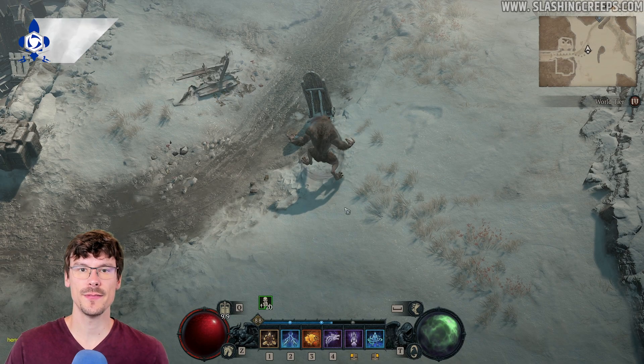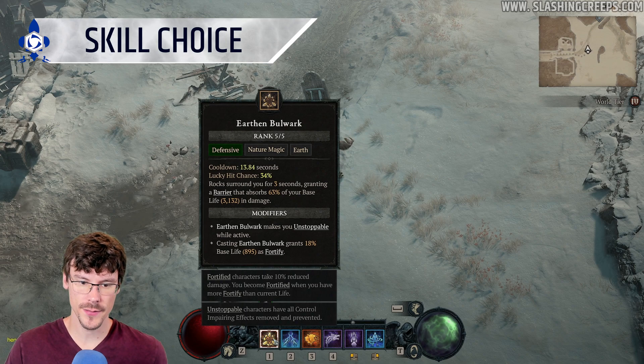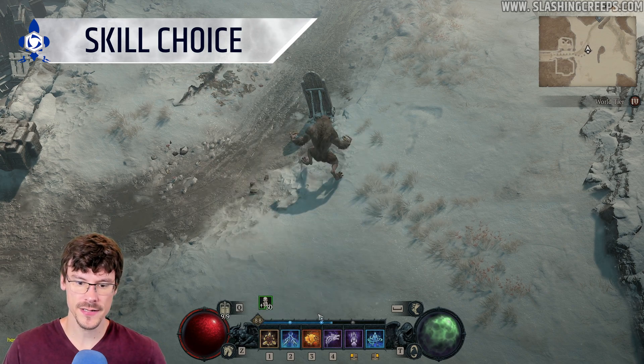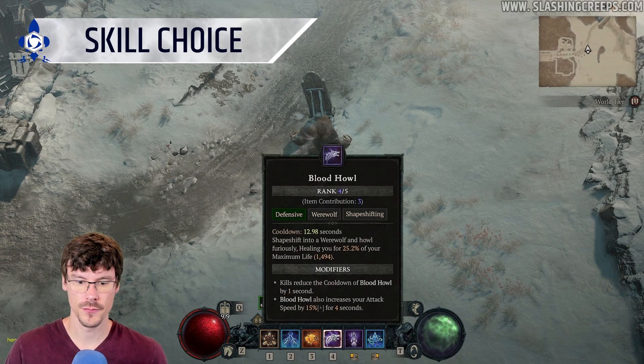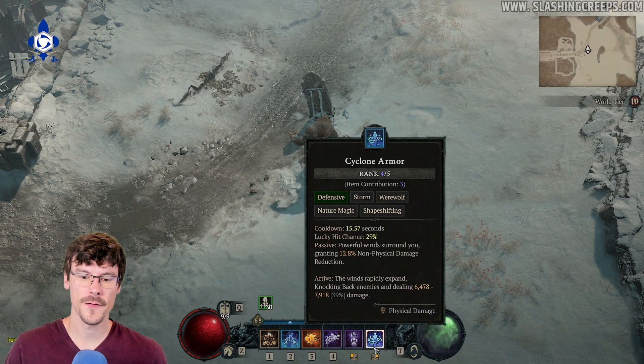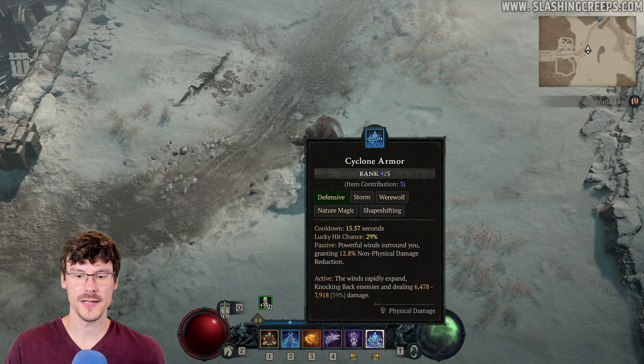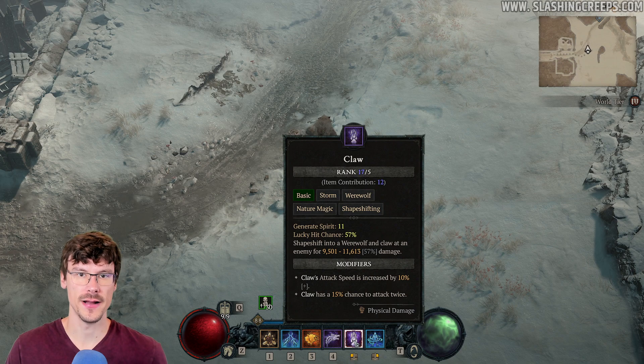For the skills, you'll be playing the Earthen Bulwark and will be able to spam this one. You also have Cataclysm as your ultimate and 2 buffs: the Roar and the Howl. You can also take Cyclone Armor to increase your resistances a bit. Claw will be our main DPS spell.